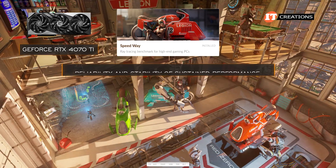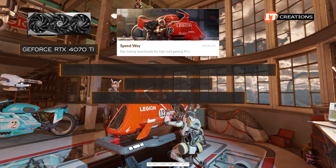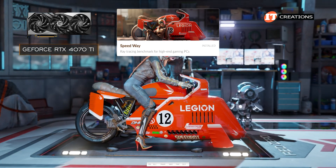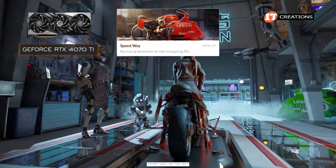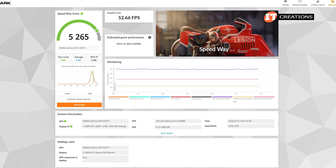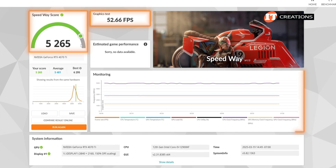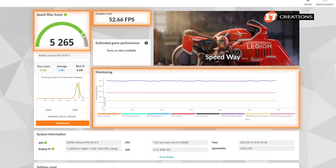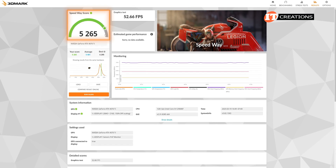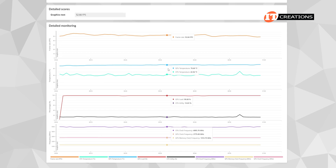Next, we did Speedway. It tests the reliability and stability of sustained performance, also with changes to lighting and camera focus paired with movement. It's described as a benchmark for high-end gaming PCs — I think this platform qualifies. The rendering is very nice: sharp clear details, transparencies, and lighting effects. The Speedway score for the 4070 Ti is 5,265 units at 52.66 frames per second, with a very straight graphing of CPU, GPU, and GPU memory. Our score of 52.66 is on a 4K monitor, so not too shabby.